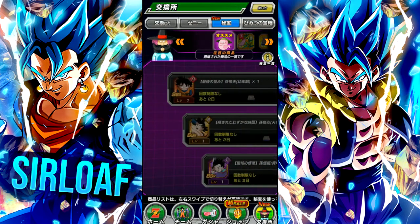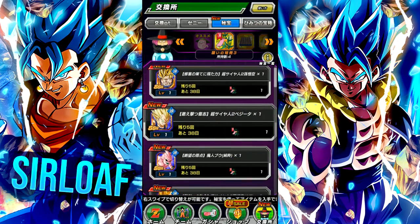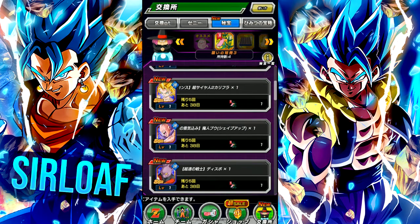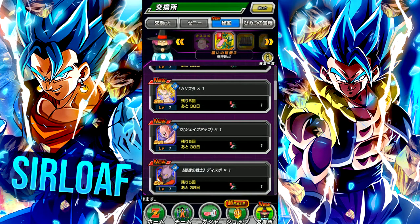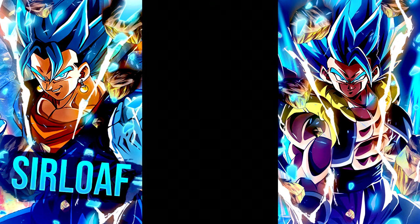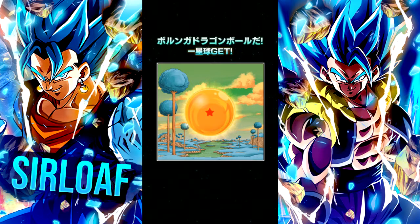To get the first Porunga ball, you're gonna have to use a wish strip. Honestly, get anything that you would want or need. I got Pitbull because I needed one more rainbow. And yeah, other than that, that's pretty easy — you see, bada bing bada boom, and there we go.